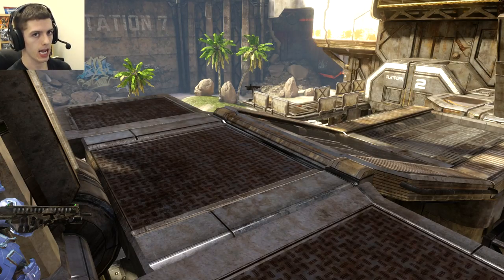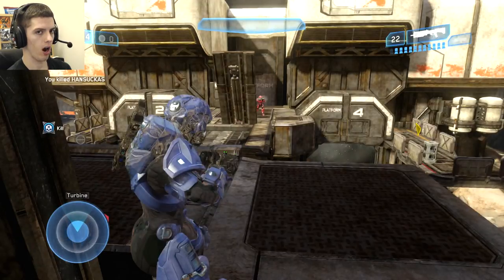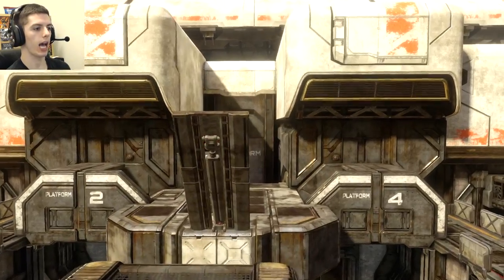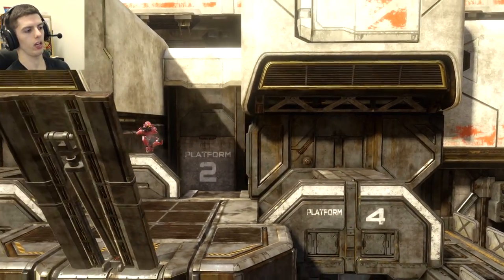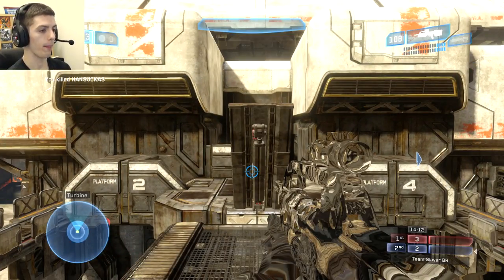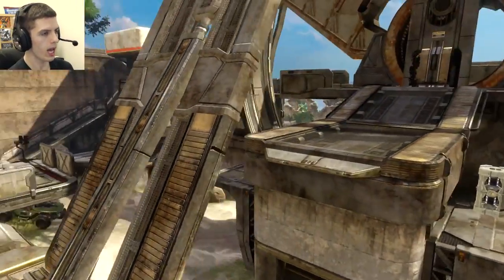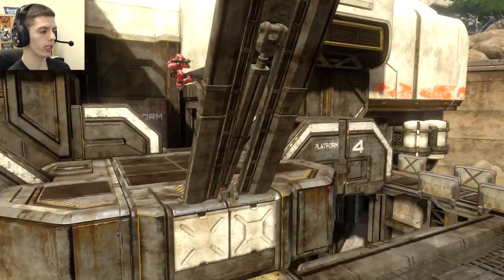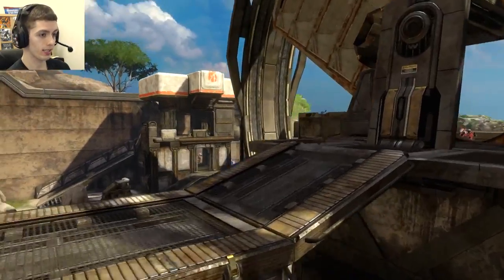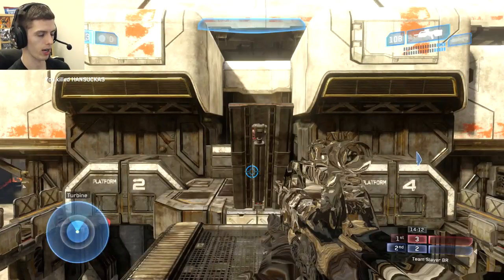I can immediately see that the rockets have been taken — nowhere in sight. I notice this guy doesn't have rockets; he has a BR — I can tell via the sound cues I'm hearing while he's firing a battle rifle. So I throw a grenade to push him back and confuse him as I'm dropping back. A pro tip here: don't ever drop this bridge. There's no need to — you can use it as cover, and on top of that you can jump across this gap from the top portion or the lower portion either way.